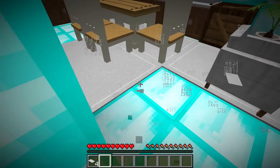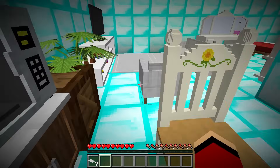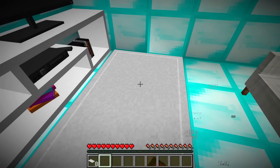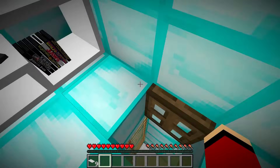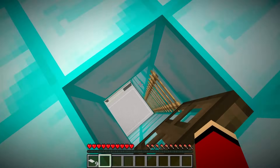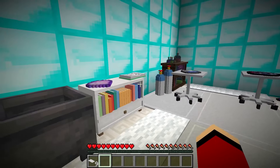Nice dodge, JJ. I knew you'd be quick. Let's see if you can stay hidden. I'm sending more arrows your way. I'm safe inside my island, Mikey. Your arrows can't reach me here. But this is actually pretty fun. Keep trying. You won't catch me. Challenge accepted, JJ. I'll keep shooting until I hit. But I'm glad you're having fun. Let's keep this game going.